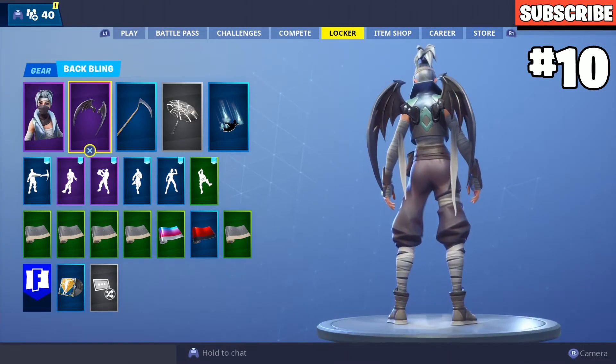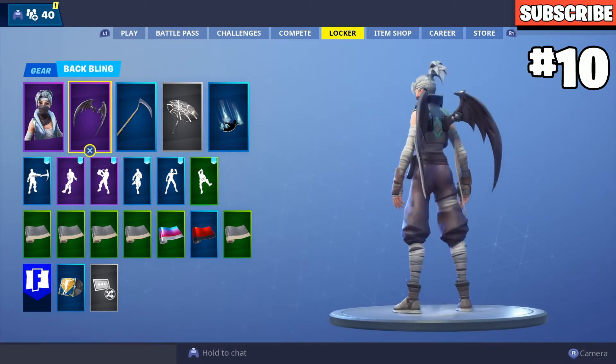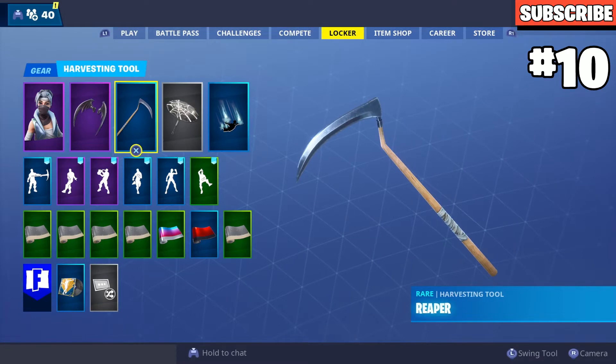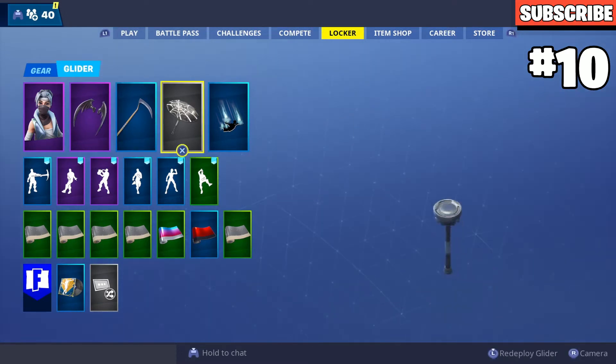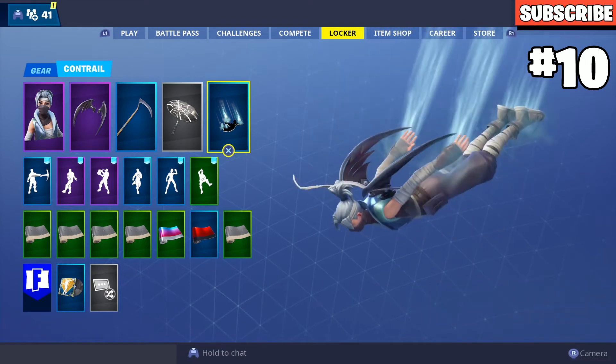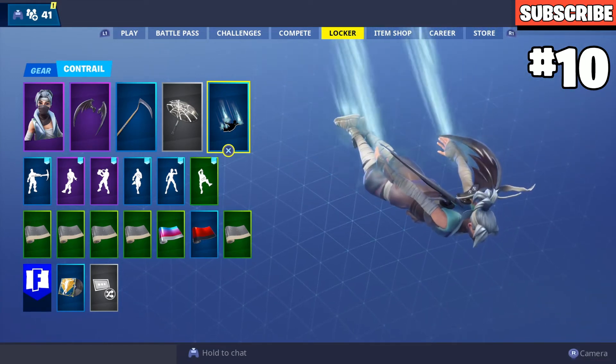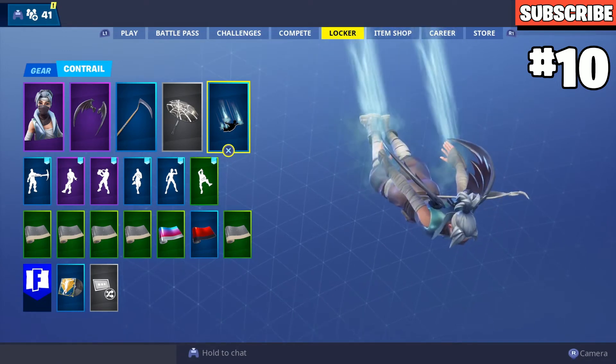In the number 10 spot we have Kuno with the Dust Wings. When I bought the skin I used to use this combo a lot — it looks really good. You've got the Reaper pickaxe and the Webrella umbrella with the Spectral Essence trail, which matches the hair color and the bandages on her arms. This is a good combo.